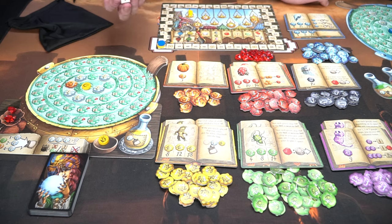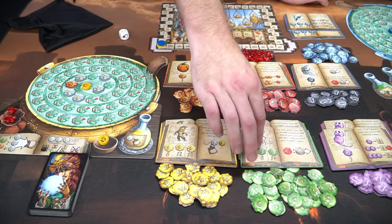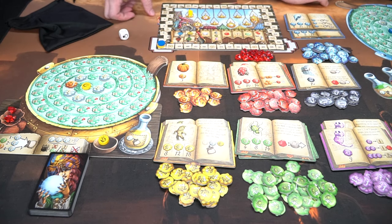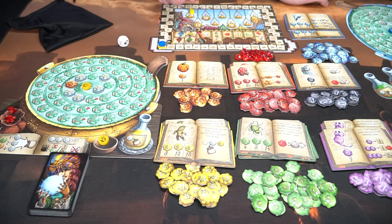Next you look at the marker here. If there are any players that have the death head moth, you resolve that ability. If there are any players that have a spider, you play that ability. There's actually more than one type of resolution for each piece based on how many times you've played the game if you want to change it up — all kinds of replayability. Any clouds, any ghost breath? I have the basic pieces on the board so nothing to worry about there.